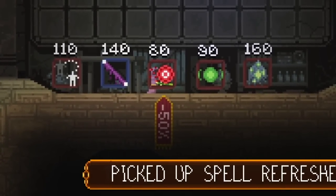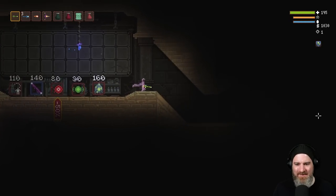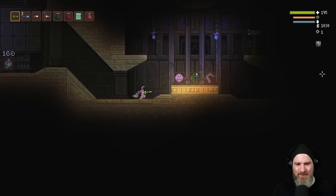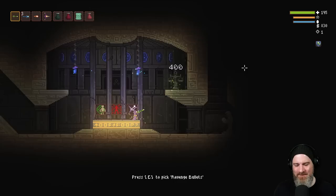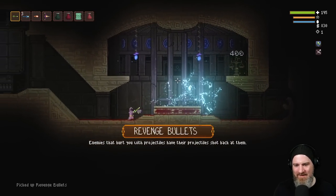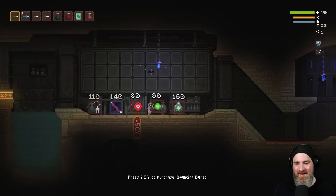There's a new spell — Cursed Sphere, that sounds terrifying. You've got to try, right? Revenge bullets — if you get hit, it shoots something out I assume. Enemies that hurt you with projectiles have their projectiles shot back at them. Cool.